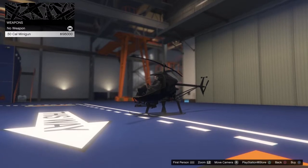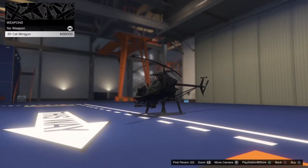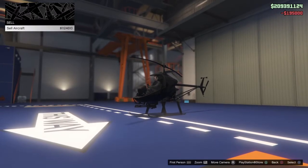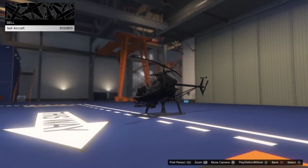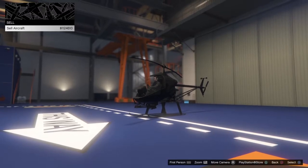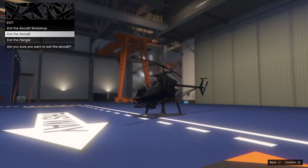So when it's all said and done the customization cost would be five hundred twenty-three thousand ten dollars. And in case you were wondering, the stock sale price is nine hundred twenty thousand three sixty. For me the sell price is one million one hundred twelve thousand six hundred and ten. So now we're gonna go ahead and take this vehicle out and just give it a little test run.